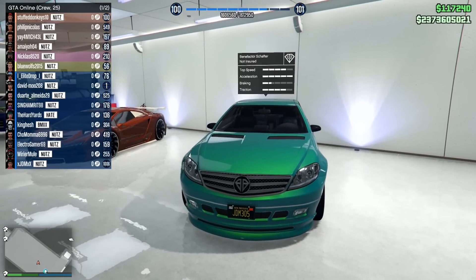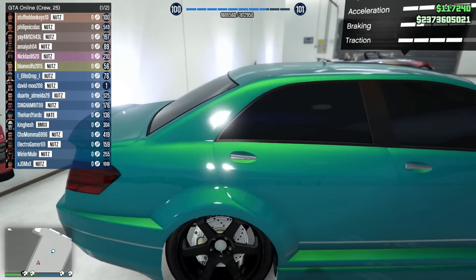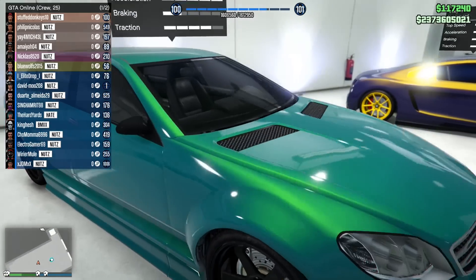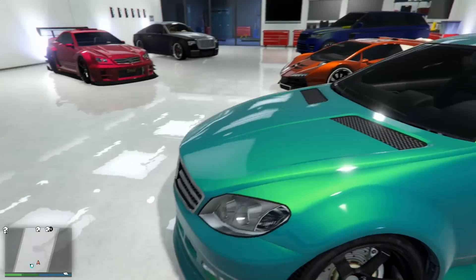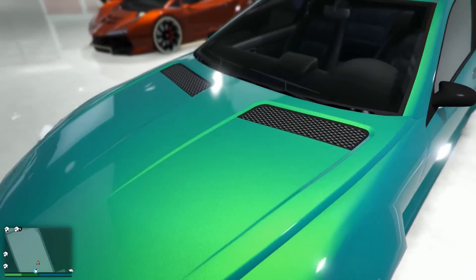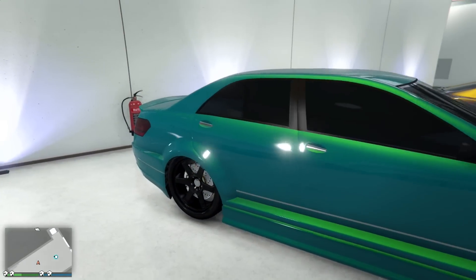This is the Schafter. Got the black rims — actually, I think this is one of the paint jobs I have on my cars — but it's the green with the lime green-ish pearlescent. It's got a hint of blue in there. I like it — if you look at it in certain lights it really pops.